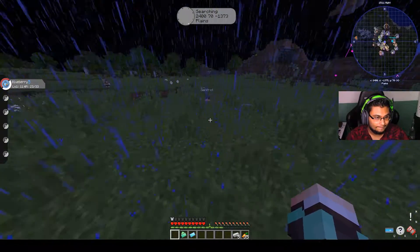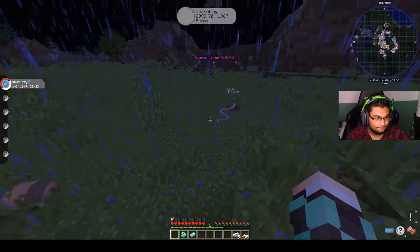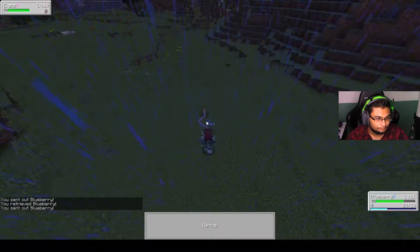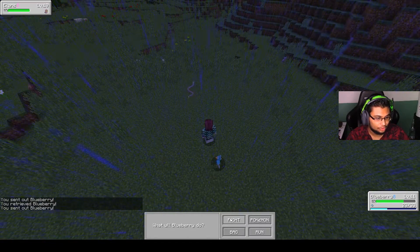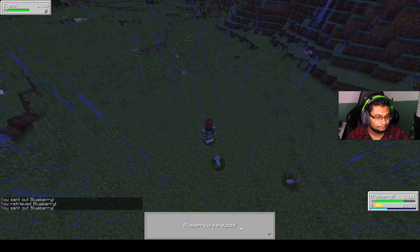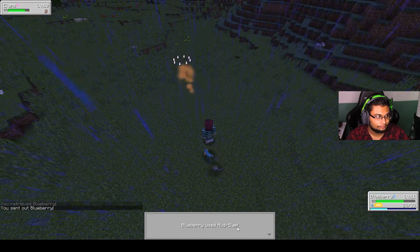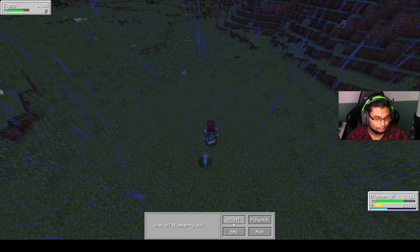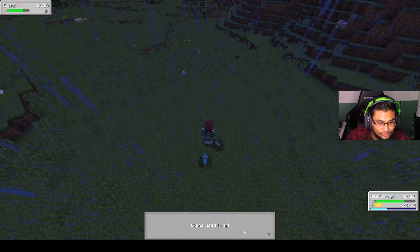Zombie flash, get out of here — level 10, you're going down. Where is this Tornadus? I'm looking at my map. There are so many cool Pokémon near me.